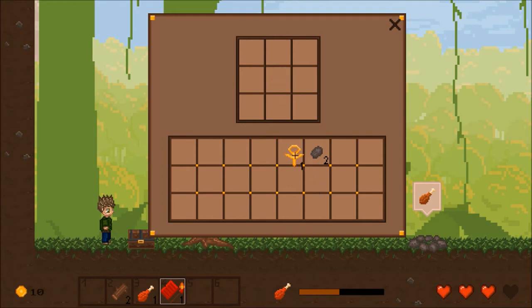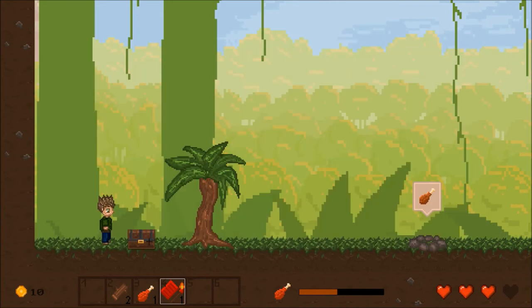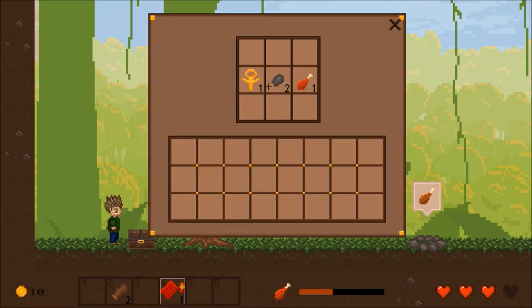I can grab the loot and put it into my inventory — for example a golden scepter. I will be able to sell it at my base camp. I can also use the container system to store items. I can go away and come back later, and the content is saved in the chest object and can always be accessed again.